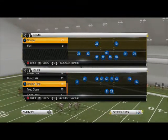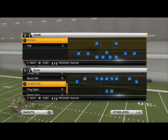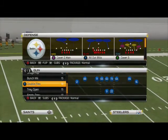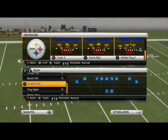What's up guys, in today's blitz of the day video we're going to be taking a look at a pressure found in the 46 defensive playbook. We're looking at a blitz from the nickel 335 bear, also known as the big nickel, and the play we're going to be looking at today is the crash 3.